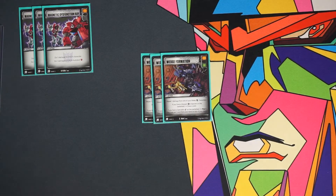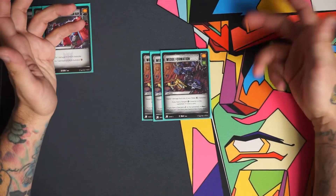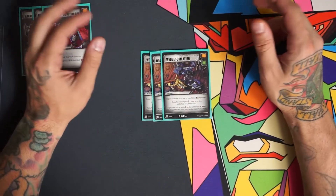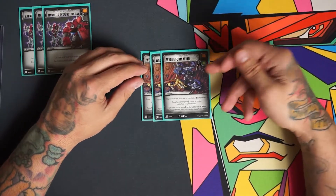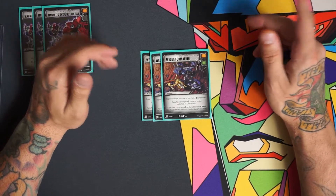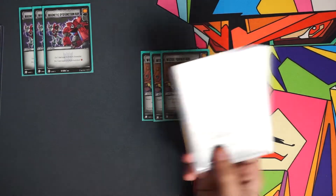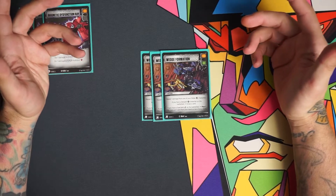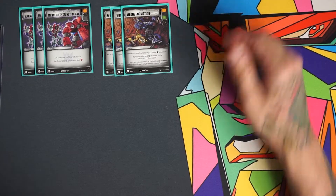The next three are Wedge Formation — this is why melee and range are relevant. It's an orange, black, and green battle icon card, feeding us good orange blacks and a green so we can fish it after combats. It says repair one damage from one of your melee characters, and if you have a ranged character on the battlefield, draw a card. We only have ranged on Demolisher when he's in tank mode, but it's mainly used for the battle icons plus the repair.